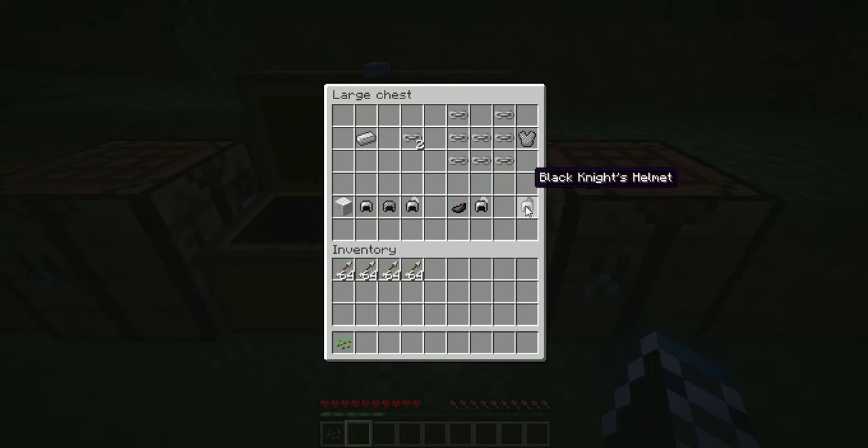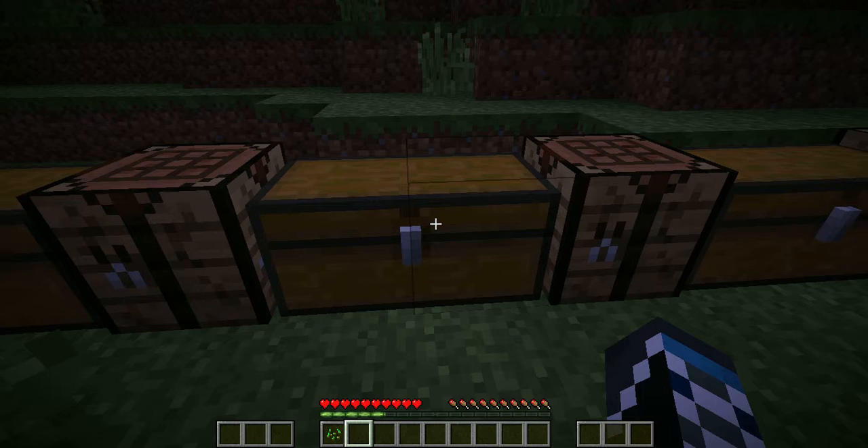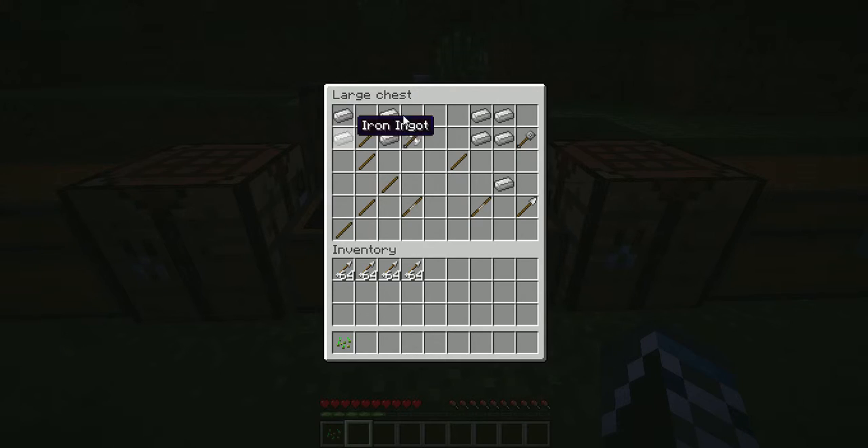I'll explain why I have four stacks of arrows later. Next, these are the weapons that you gain: you get the war axe, mace, quarterstaff, and iron spear. The recipe for the iron war axe is four iron ingots and two sticks. For the mace you get four iron ingots and a stick.